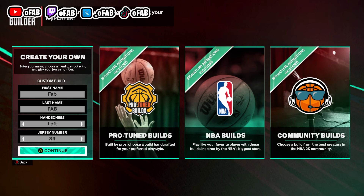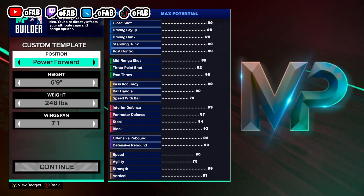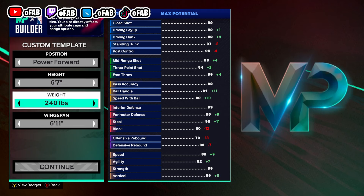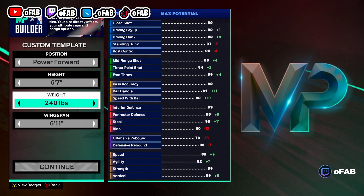We're going to look at the twos and threes build first. This is a twos and threes build that a lot of people are using. A little disclaimer — everyone's going 99 steal now because the patch made lanes kind of bad, but 99 steal helps with that. The only real way to get stops now is to pretty much pray and get a fluke steal. The fluke steal with 99 is really crazy — the animation steals. If they're open, they're greening it. It's easy to get open, there's no contest. So for all these builds, they're going to be 99 steal power forwards.